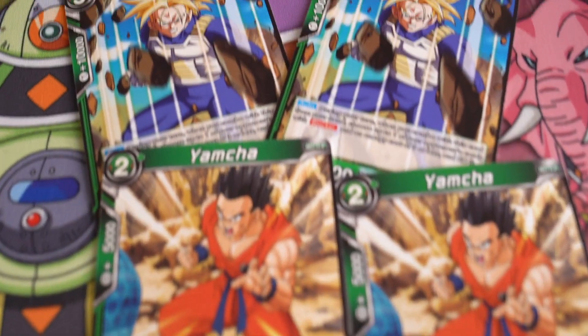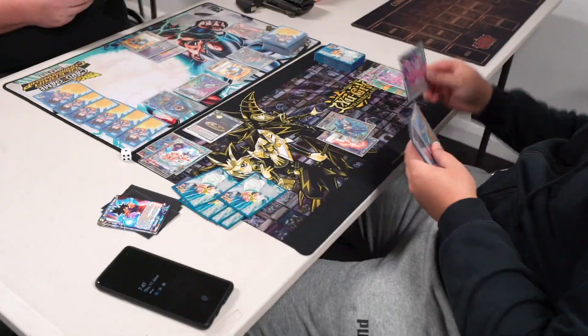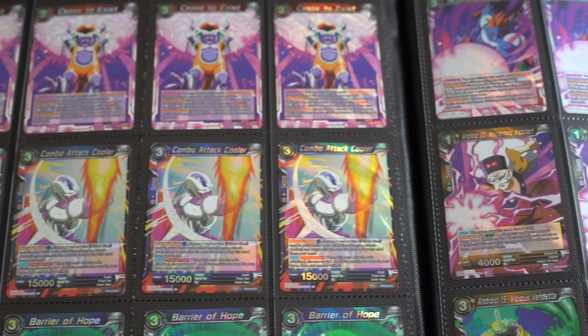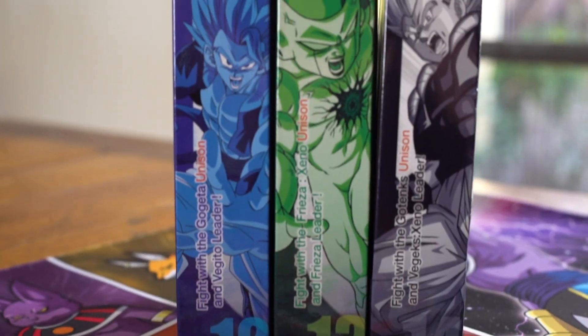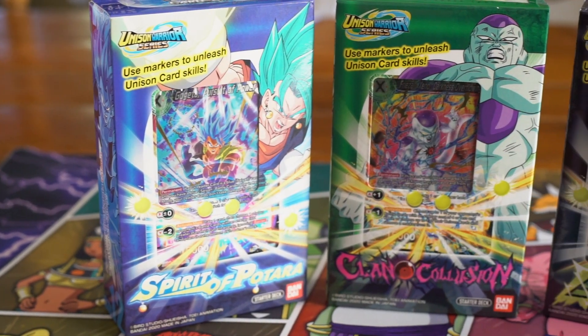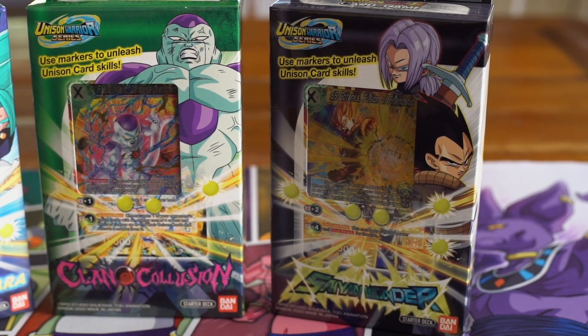First thing you want to consider is, do you want to be able to keep up with what everyone else is playing? If you're playing a deck of old cards, you're going to have a hard time against people playing the most current meta. You're also going to want to expand your deck and make it better, and you're probably going to want to buy the newer cards. So if you want to have synergy with the starter deck that you bought, you're going to want a starter deck that goes with the boosters you'll be buying. With the release of set 10, we have three new starter decks: the blue Vegito deck, Spirit of Potara; the green Freezer deck, Clan Collusion; and the black Vejex deck, Saiyan Wonder.